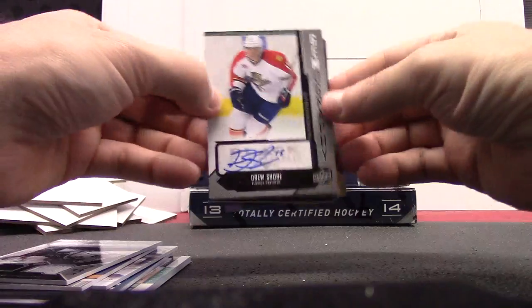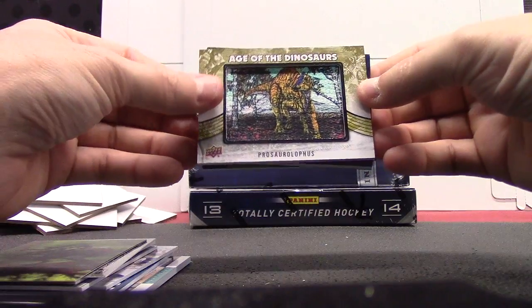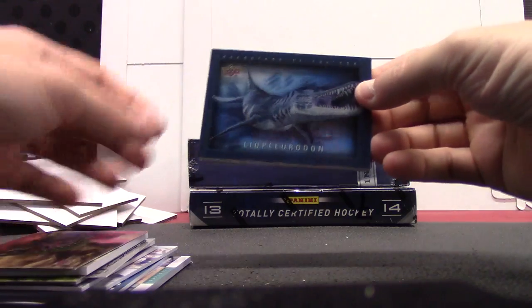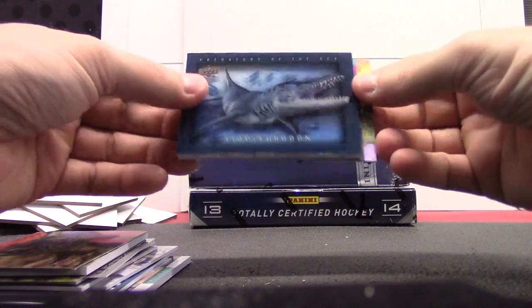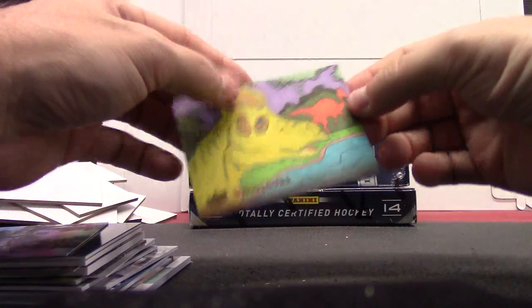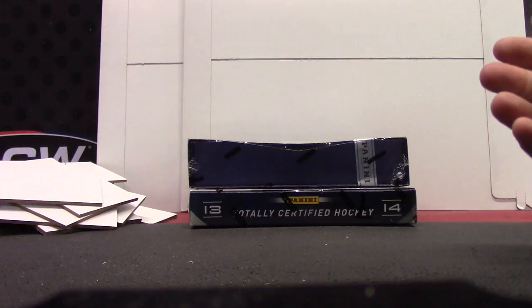I pulled these 3D cards — you got your patch Prosaurolophus, Minmi, Liopleurodon shadow box, another 3D, and you got a sketch one-of-one. All right, that's where we're at so far. Everything else should be hits here, Brian.